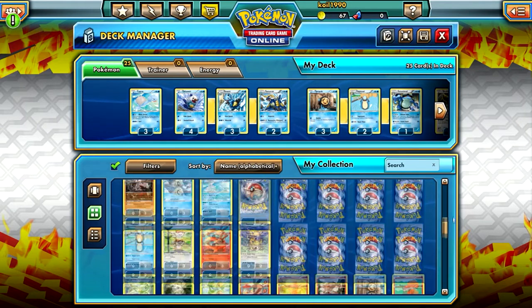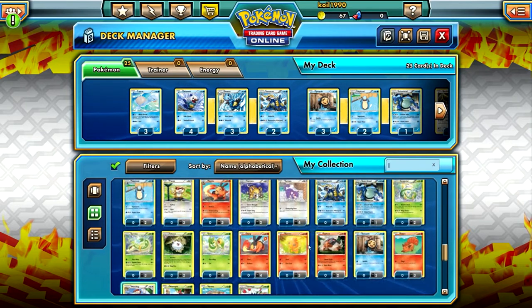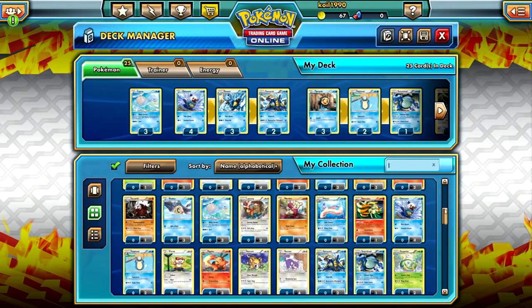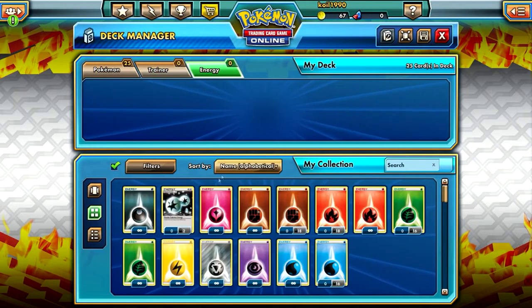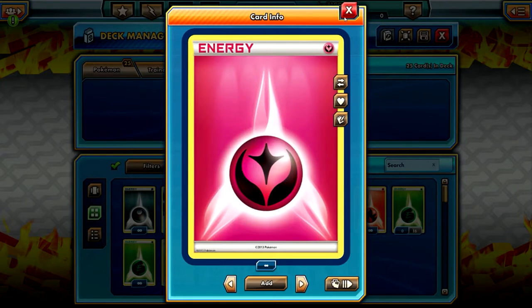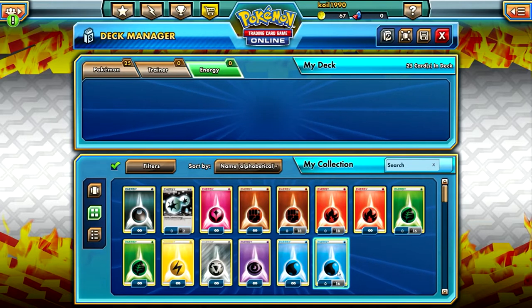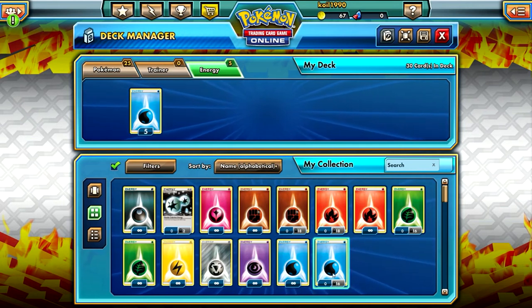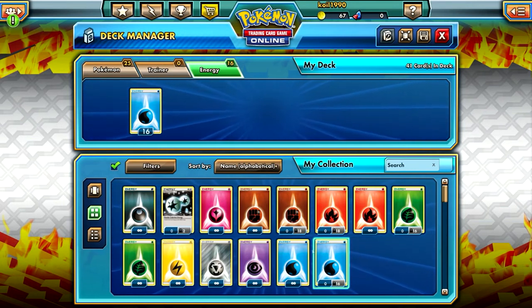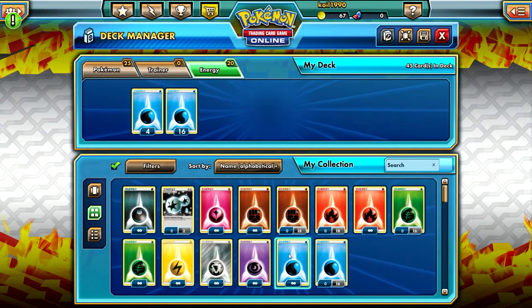Right, that's the Pokemon done. Energy - I need Double Colourless. That's an interesting one. What energy is that? That's a new one. Oh, you can just keep clicking. I need all 16 of them. There's 45 cards in my deck, so I've got 20 energy. Is that enough energy? I'm not sure.